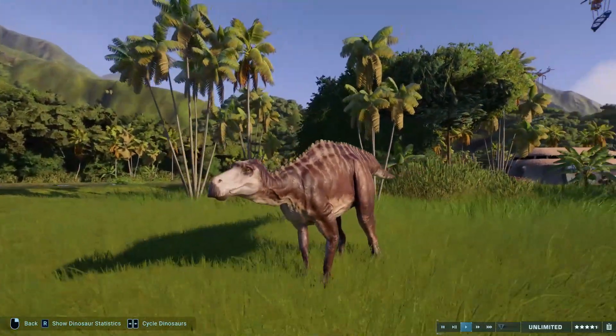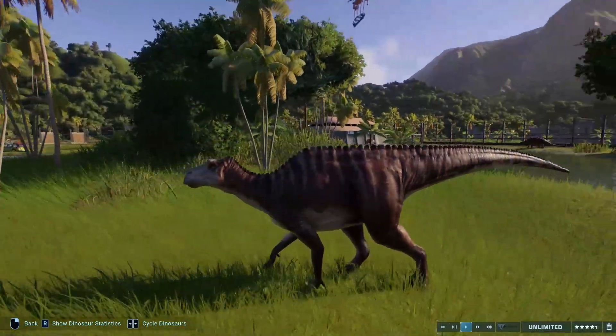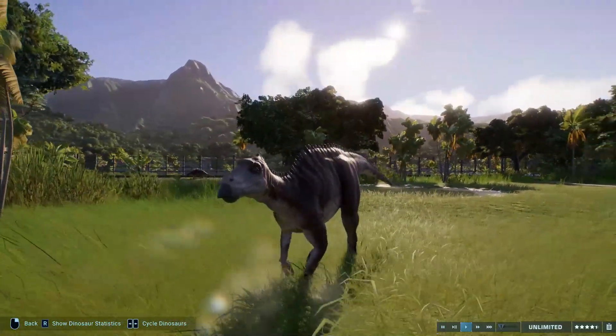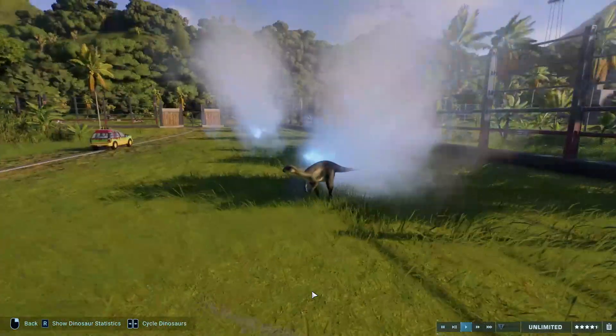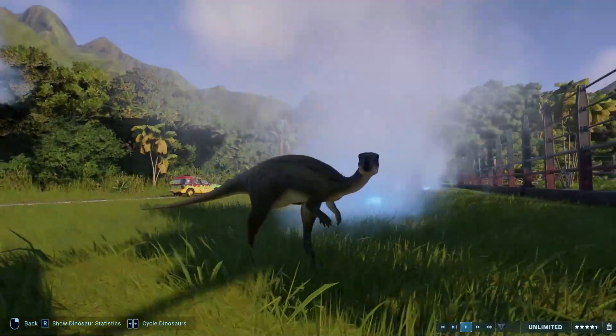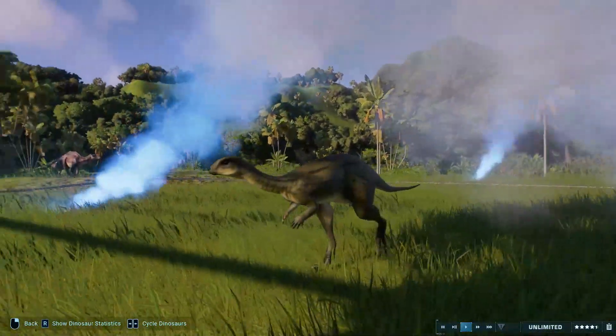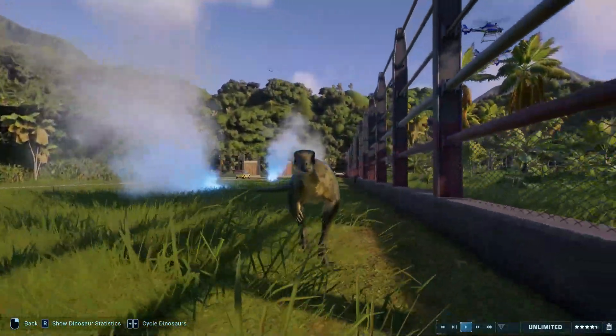The first Mayasaurus is in. Looking good. I don't often use Mayasaurus in my parks. However, Mayasaurus is in the Michael Crichton novel, so of course we have to add it. The first Dryosaurus is in as well — looking good. Nice green and brown color. Makes it blend in with its habitat, which I think is pretty cool.